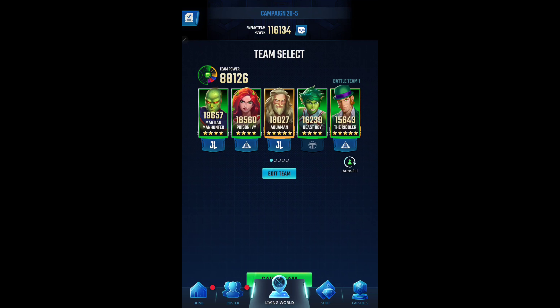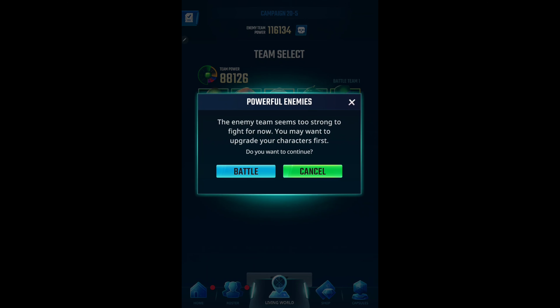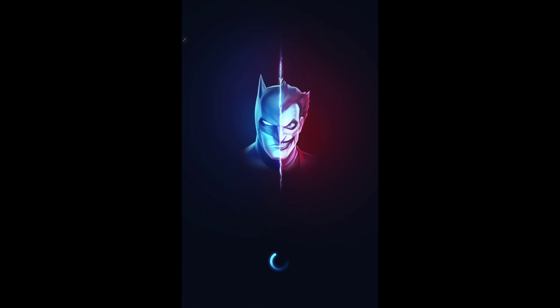And Riddler has Tier 7 gear. He needs one more piece to get to Tier 8. His passive is also level 2 and his power move is level 6. So let's give them a try and see how it goes. Their team power is nowhere near the enemy's team power, but we're gonna try it anyway.